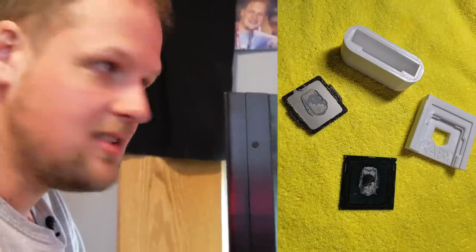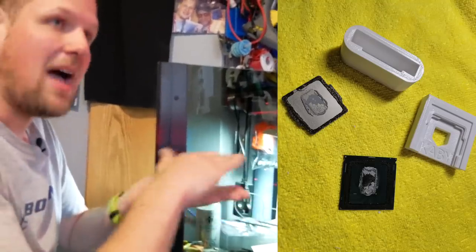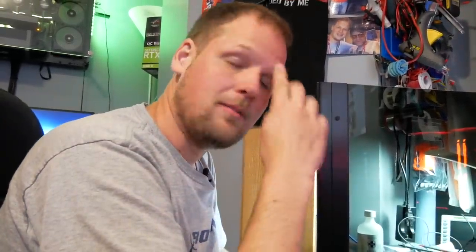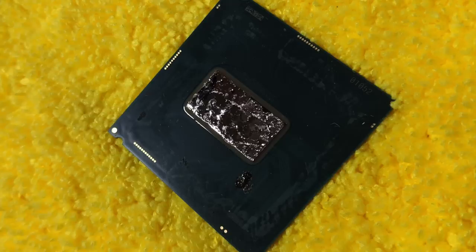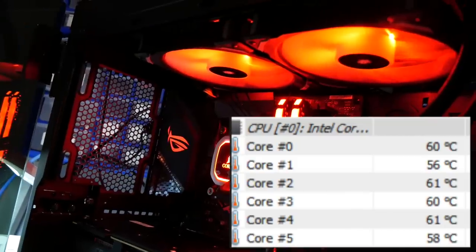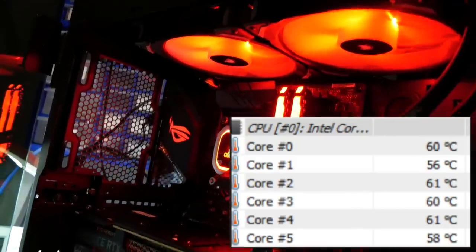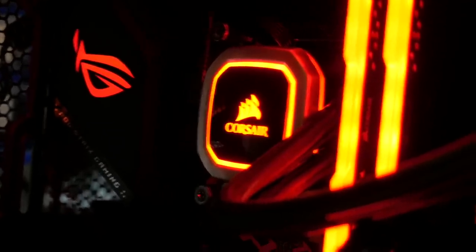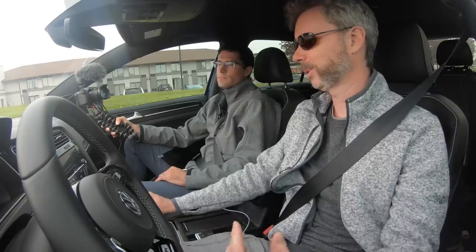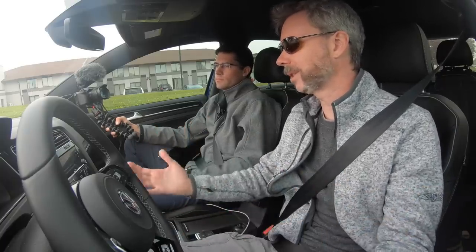This particular 8700K is delidded with liquid metal — basically the interface material between the top of the CPU and the actual die. The 9700K is soldered, which is a great transfer mechanism, but these CPUs for the last six or seven generations were using a really crappy thermal compound. So we popped the lid off, put liquid metal interface material in there. We're cooling it with a 280mm radiator with two 140mm fans, running at a 5GHz overclock on all cores.